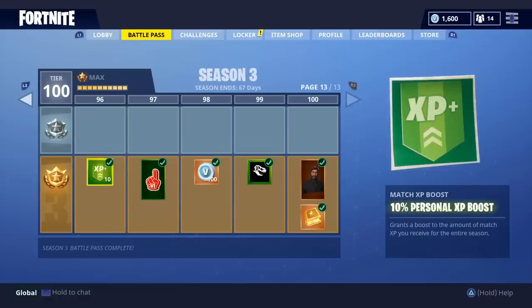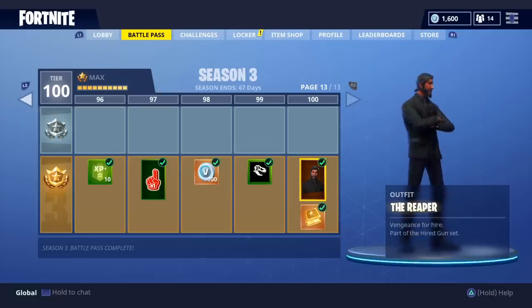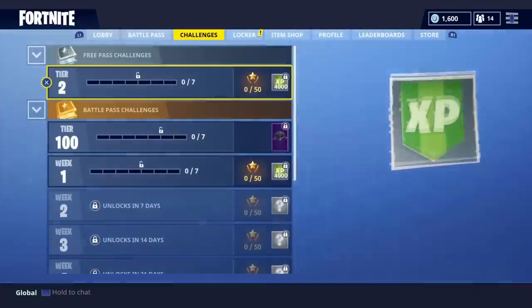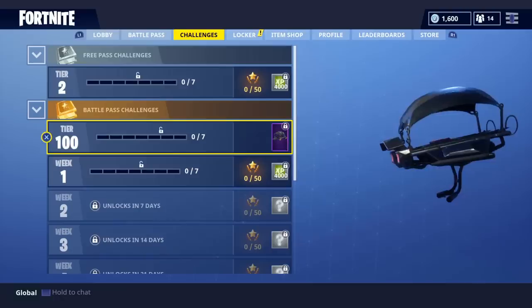Now here it goes — Tier 96, 97, 98, 99, and 100. 100 V-Bucks and there's the Reaper. Very simple. To be honest I thought they were gonna add the ninja outfits, but they added the Reaper. What's that glider? It's just a calm dark glider.